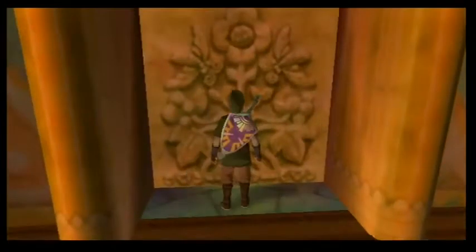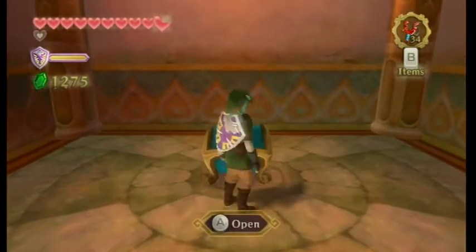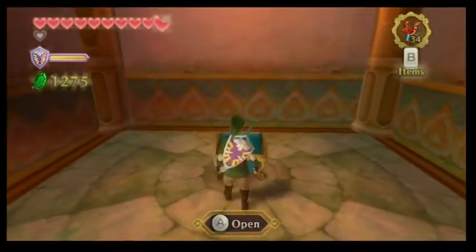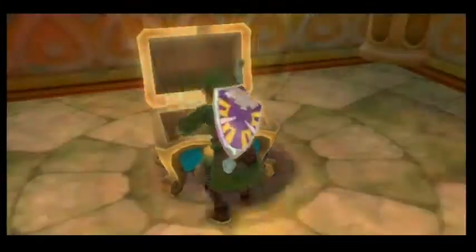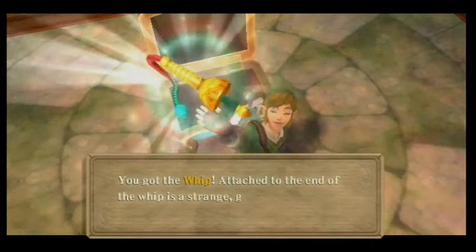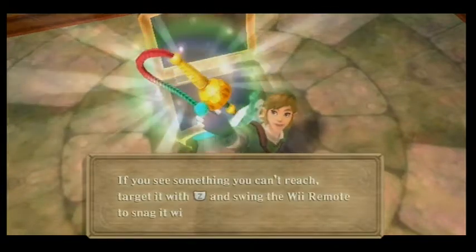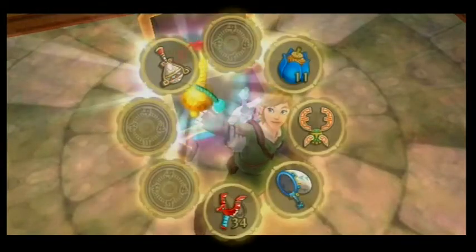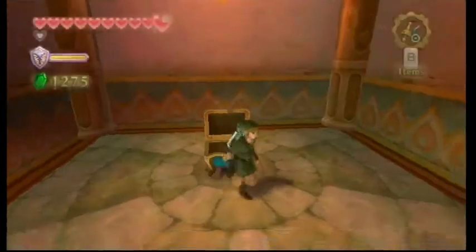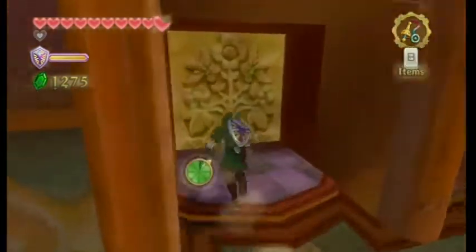So that's the miniboss. In here is the item of this dungeon. It isn't the hookshot, it isn't the clawshot, but it's something that'll make us look like Indiana Jones — we got the whip! Attached to the end of the whip is a strange glowing sphere of light that can latch onto various things. If you see something you can't reach, target it with Z and swing the Wii Remote to snag it with your whip. Snap! So we have the magical whip. Sadly there are no upgrades to this item, though it doesn't really need any.